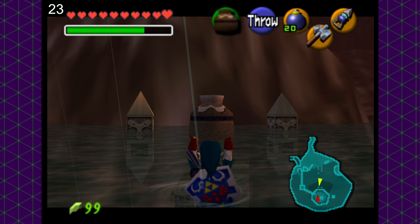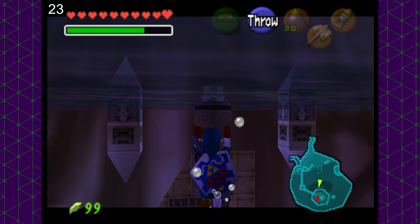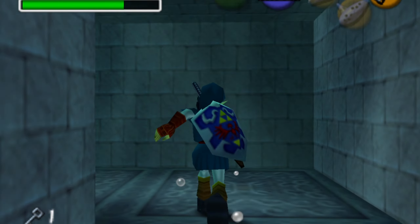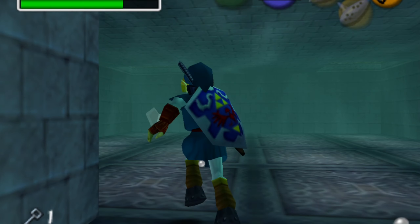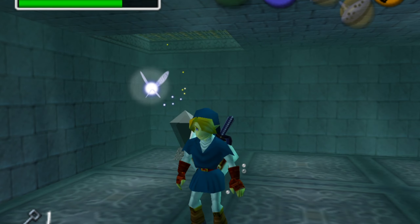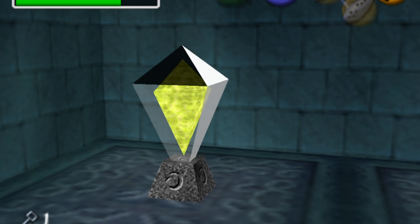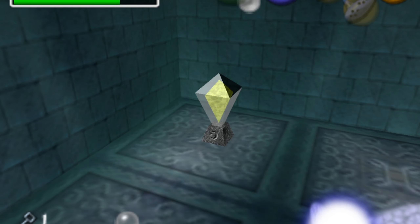Heading into the water temple — you know how I feel about this area — and as you might imagine, we're looking at a lot of failures here. The main issue is that our pots just shatter underwater. This poses a huge issue as one of the keys we need to progress requires us to defeat about seven enemies to get it. Given that they are all underwater, our only option would be to use the hookshot, so that's seven failures right there for one single key. Given that that would legitimately end our challenge right then and there — we have 23, we'd have to take seven — I had a better idea.